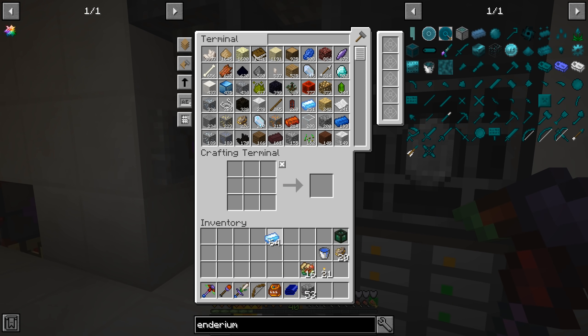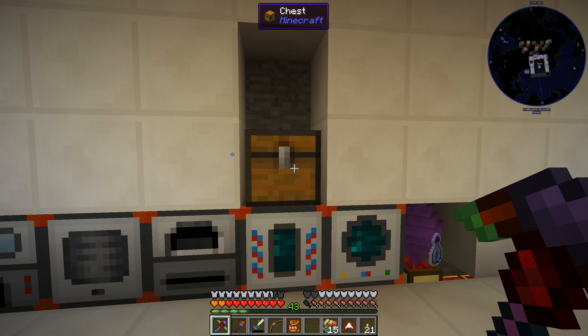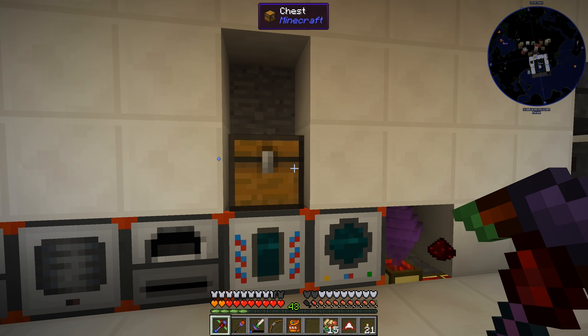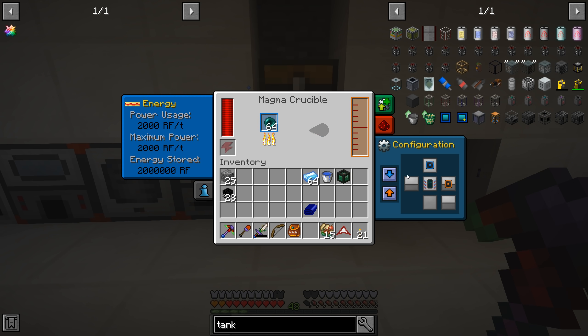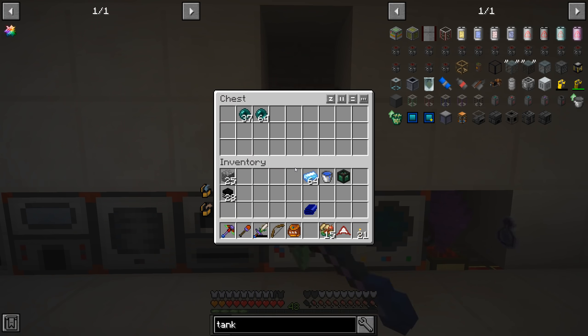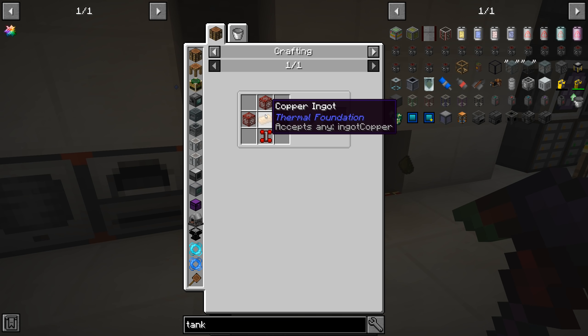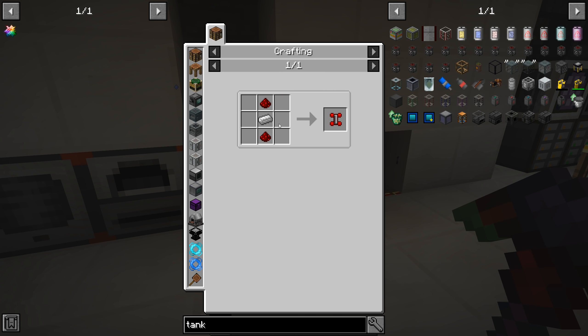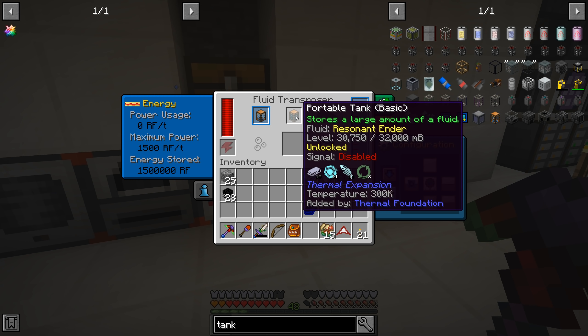That simple vanilla mob farm worked out really well — I was able to get four stacks of ender pearls! I put a chest on top of our magma crucible full of ender pearls, set it to auto input enabled with the top as the input side, so it's automatically pulling from the chest, melting them, and sending it into our fluid transposer. I made two portable tanks — they're inexpensive: just three glass, copper, and one redstone servo. Each holds 32 buckets, so two tanks is enough for two stacks of the resonant ender.